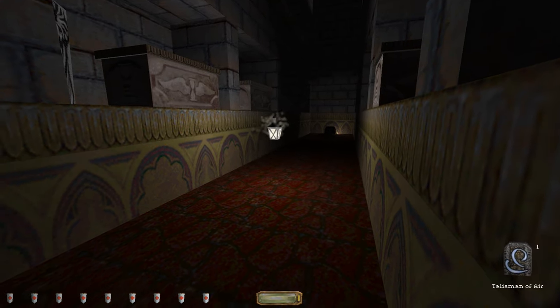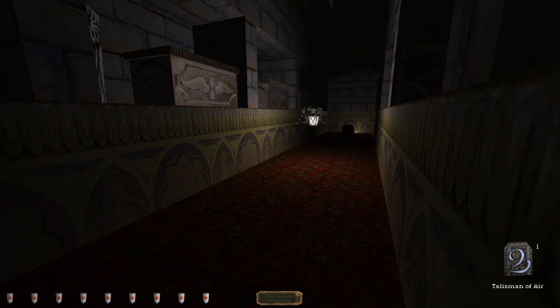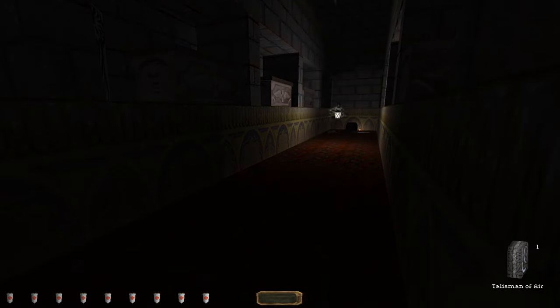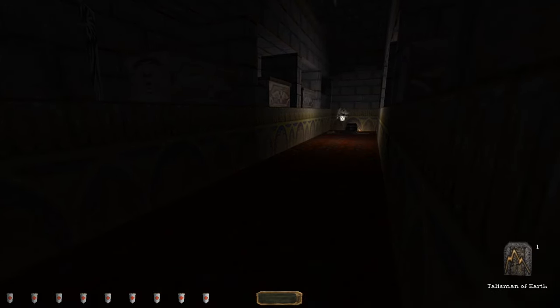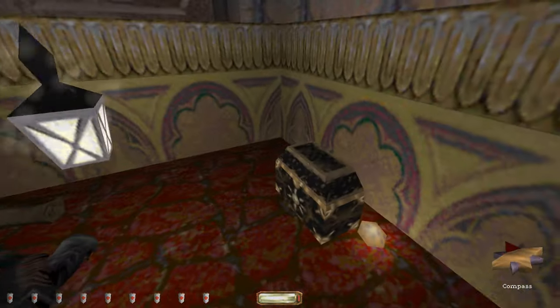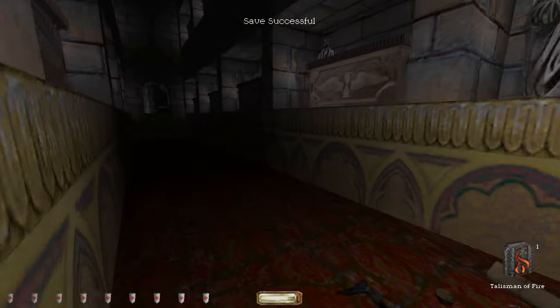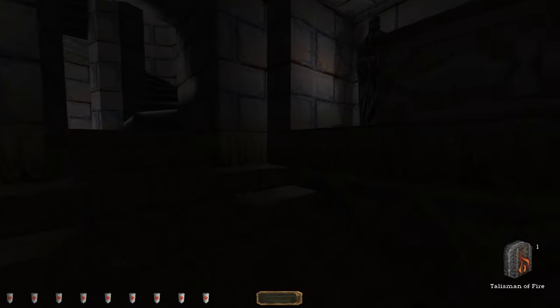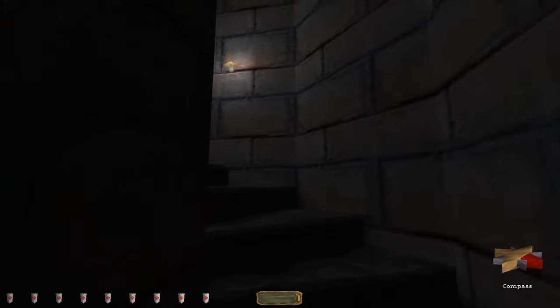I got the water talisman in the water area where the swords chase me, I got the air talisman — well, I don't remember — and I got the talisman in that weird grave place, and I got the talisman of Earth in the zombie cave. Just get this. And if I'm fast enough I guess I can avoid getting speared up the butt.